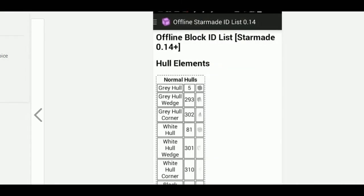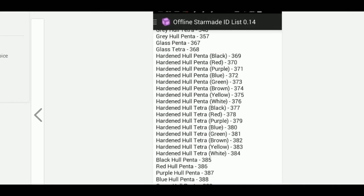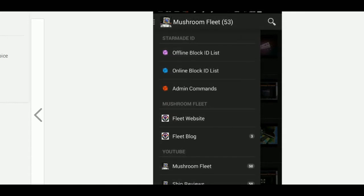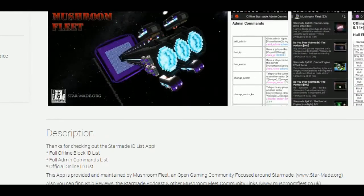We're going to be improving it and making it better over time. It does have all the new blocks, and as you can see from a couple of screenshots, that's what it looks like. We're going to be bringing out a whole load of new apps, so make sure to go and check it out. It's the StarMade ID List on Google Play.